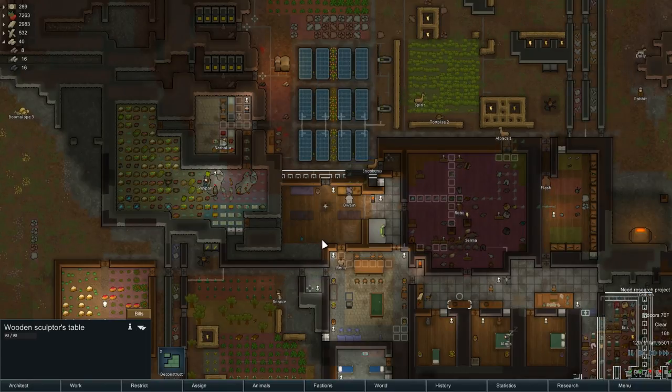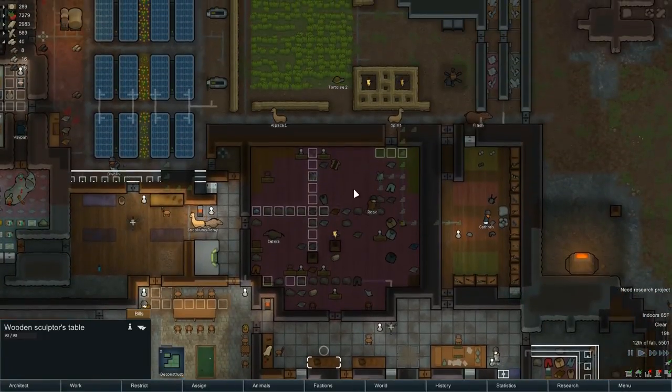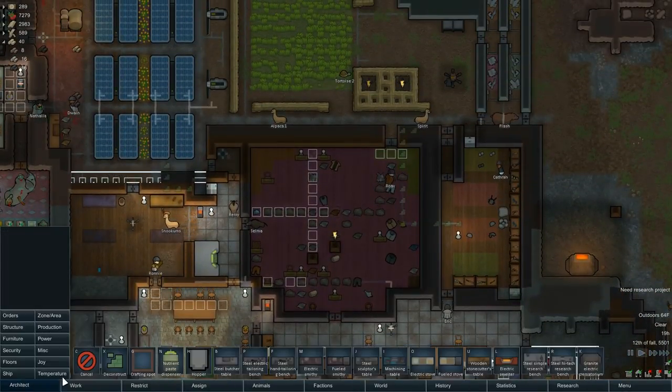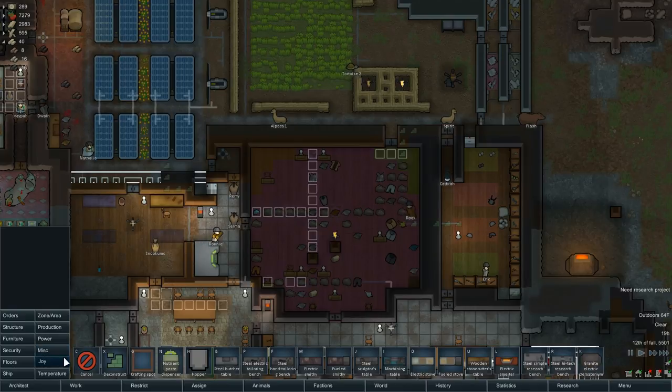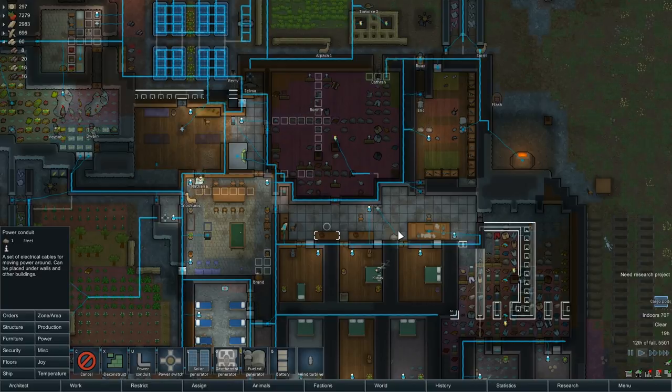Hey folks, this is NobleRambler, and welcome to another episode of Let's Play RimWorld. We're still in Alpha 13, and this is Cougar's Hope. I've gone through and cleaned up some things I can do in between episodes, like cleaning up conduits that don't need to be here.